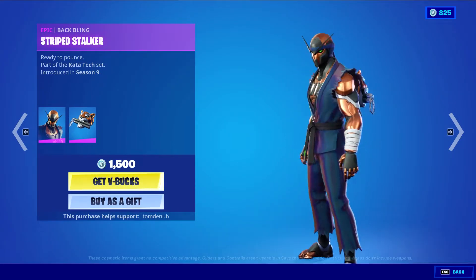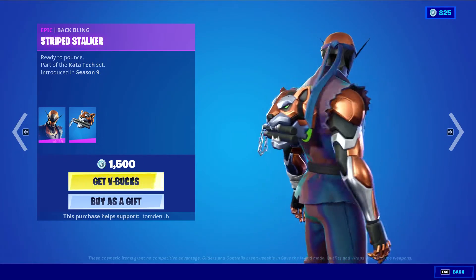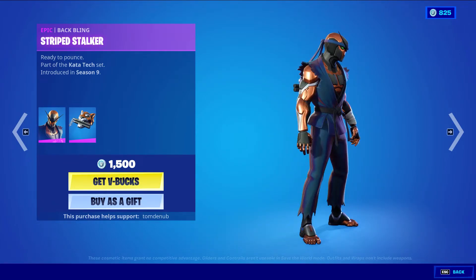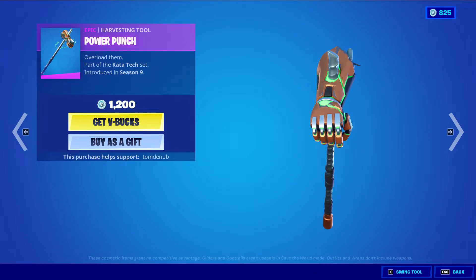Copper Wasp with the back bling Stripes Stalker, an epic skin at 500 V-bucks. The color on the skin is alright, it's not the best, but the outfit's kind of clean and I do like the effect it gives off. We have Power Punch, an uncommon harvesting tool at 1200 V-bucks. Kind of expensive — it's not the coolest thing, but it's alright.